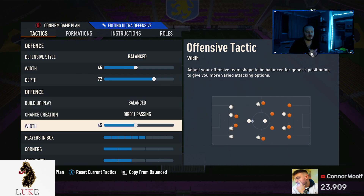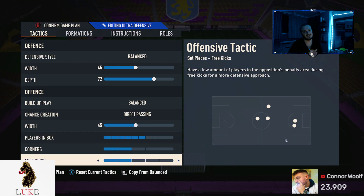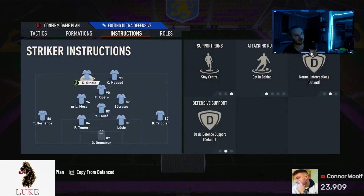45 on the offensive width. I play 45 with the 4-1-2-1-2 narrow because I like to use and abuse the fact that it is a narrow formation. It is narrow, so use and abuse that. 45 on the width does your job wonderfully. Six players in the box, two corners and two free kicks.